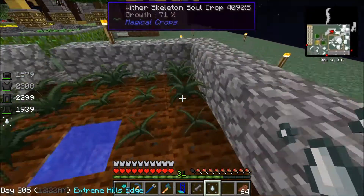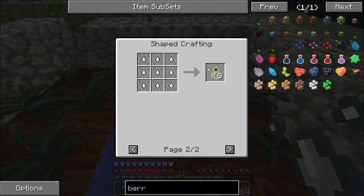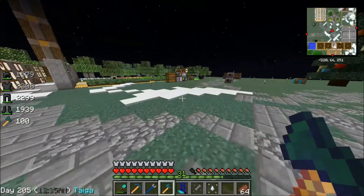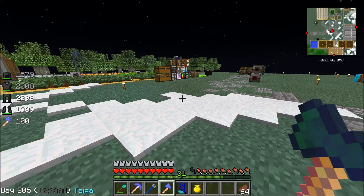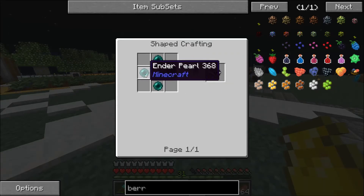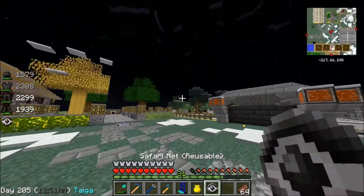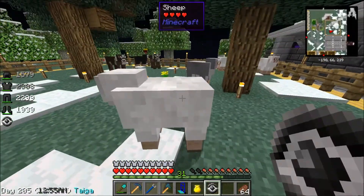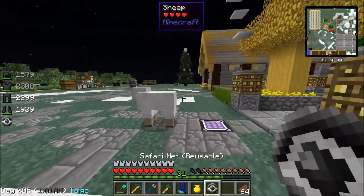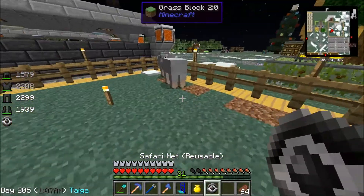I also farmed four ghast tears, which allowed me to make the ghast crops, the ghast essence, which can be used to make ghast tears or experience. I've made like 20 or so ghast tears already, and those are very helpful — actually essential — in making these safari nets. A ghast tear and four ender pearls gives you a reusable safari net. This is very useful because I can go up to a sheep, click it, and it says 'sheep' in there. I can keep transporting the sheep anywhere I want to — so that's very useful.